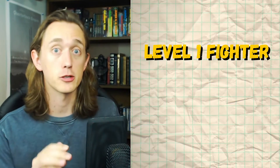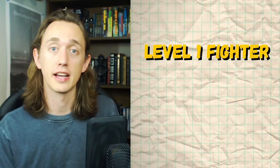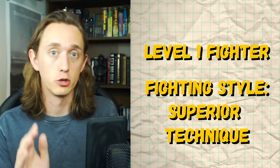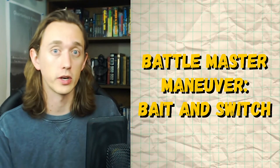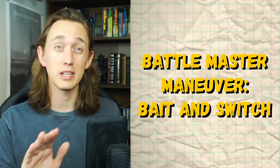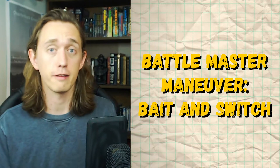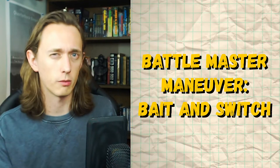For your first level in a class, we're going to take Fighter. And because we're a fighter, we get a fighting style at level one. And for that, we're going to take Superior Technique. That allows us to choose a Battlemaster maneuver and gives us one superiority die. And for that maneuver, we're going to choose Bait and Switch. This basically allows you to trade places with one willing creature on the map, and it's extremely efficient in terms of your action economy. All it takes is five feet of your movement and that one superiority die you have, so you only really get to do this once per short rest.